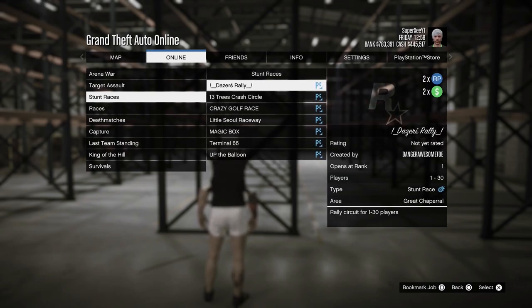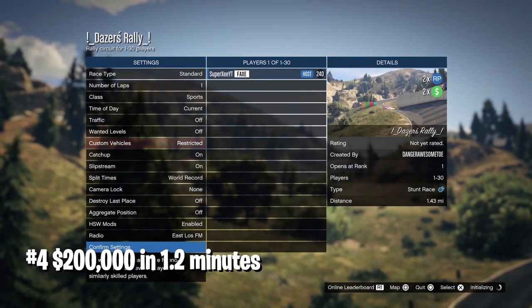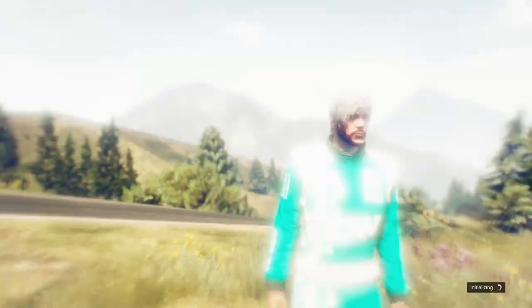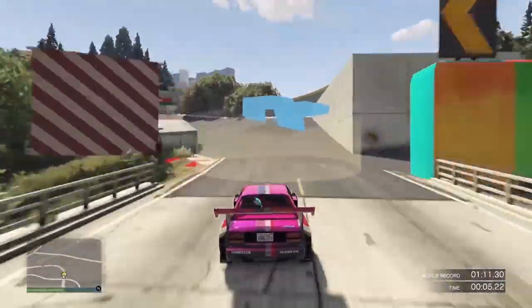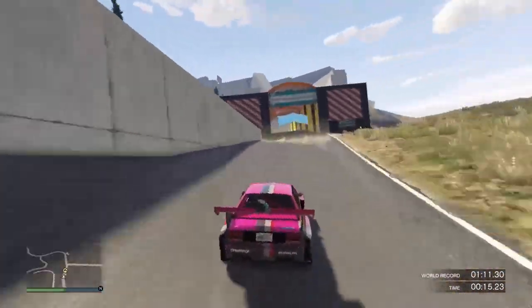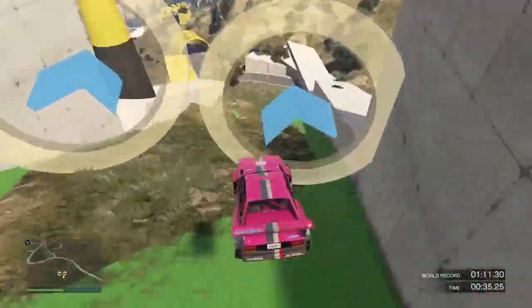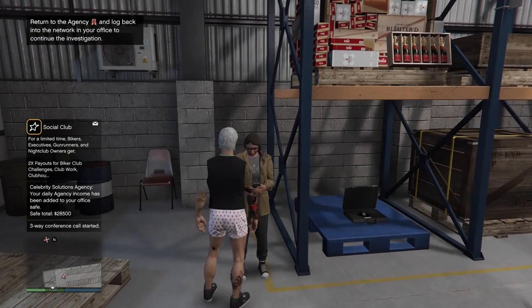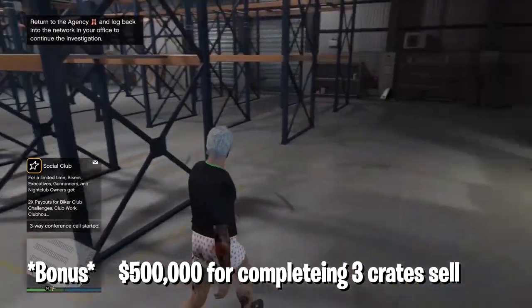The next method is straightforward: complete three community races and you'll get about 200,000 as a bonus promotion for those races. One race takes about one minute, and there's even a golf course race that takes about 40 seconds, so in roughly 1-2 minutes you can make about 200,000. You won't get the money instantly — you'll have to wait until the event is over and you'll receive a pop-up.